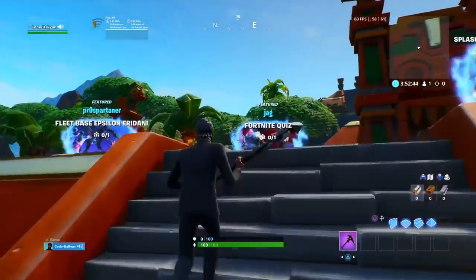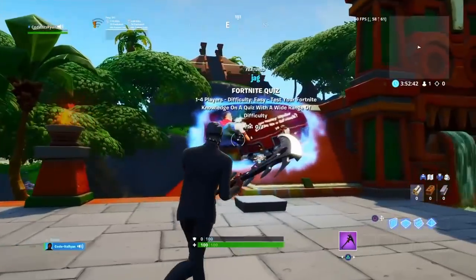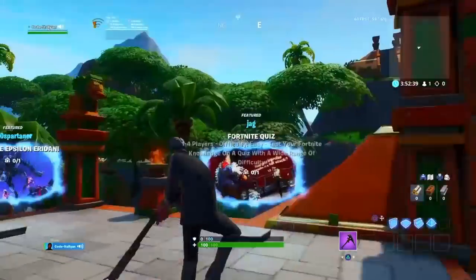Once you are in your creative game, you just want to go to any of the featured islands. I'm going to go to the Fortnite Quiz - that should be fast. Just drop in, drop down, collect coins.